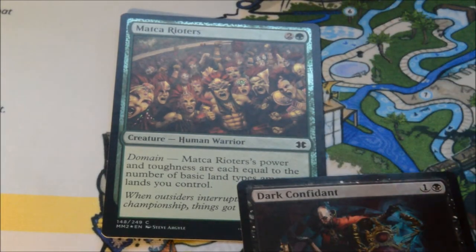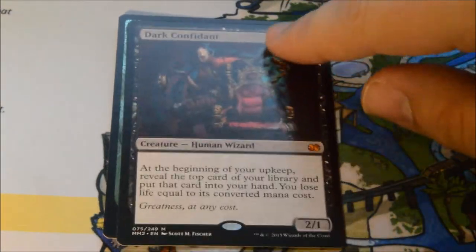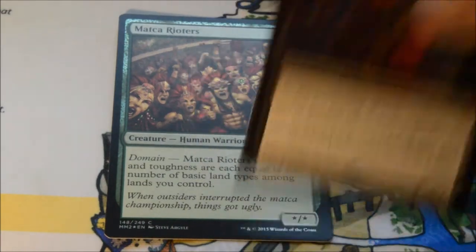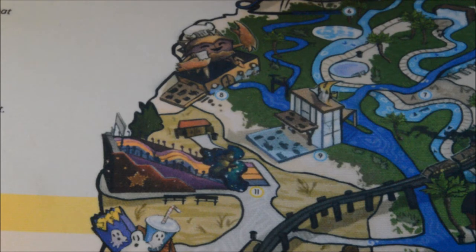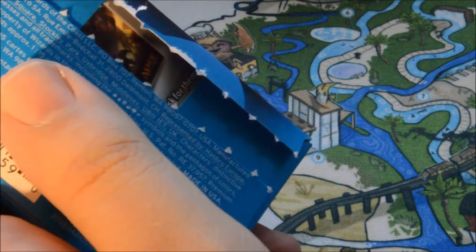And we got a Rioter's Foil as well. Dark Confidant — one of the cards I really wanted from the set, like a Mox Opal. Spoiler alert — I did get a Mox Opal in the first box. So I think I'm done with Modern Masters now! But yeah, we'll go ahead and open the rest of this box anyway.